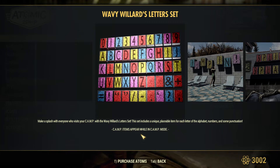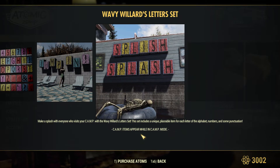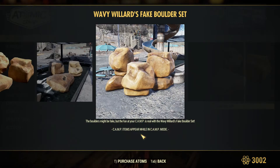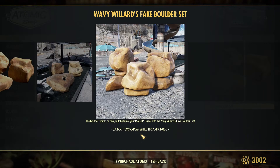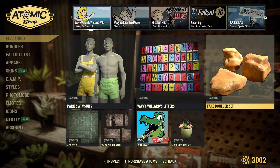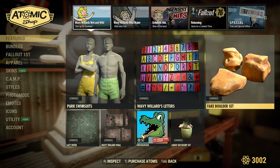Looks good — splish splash. And let's look at the borders. Pretty big, these are nice — bigger than the little stones we got. The one in the middle is almost as big as a person in the game, so that would be good for your mine caves, your mine shuttles, you know.